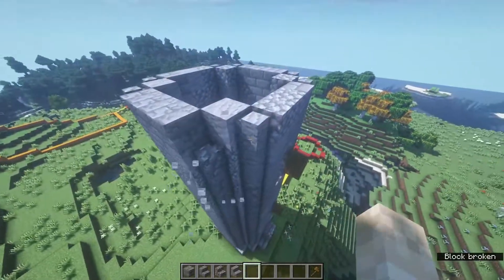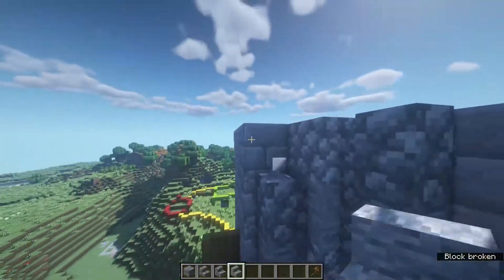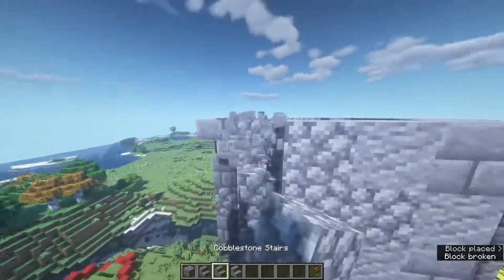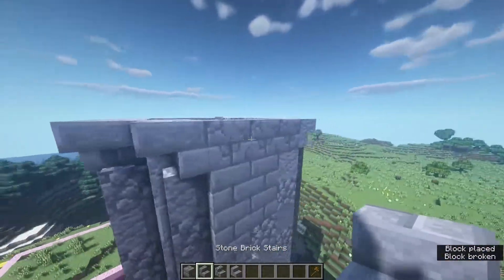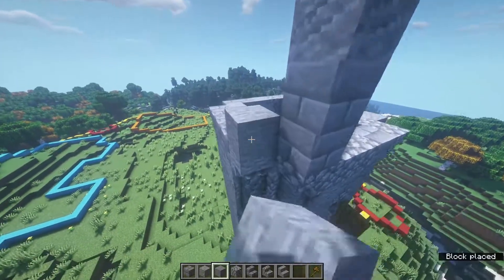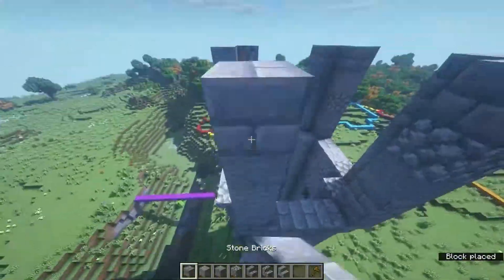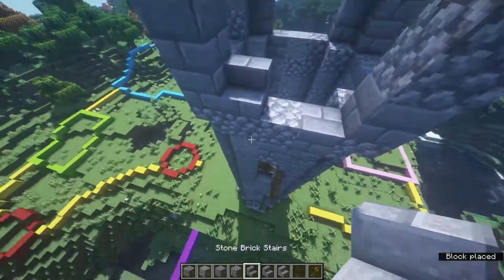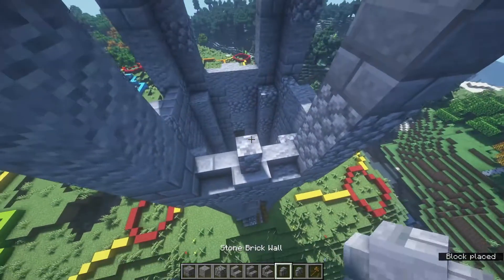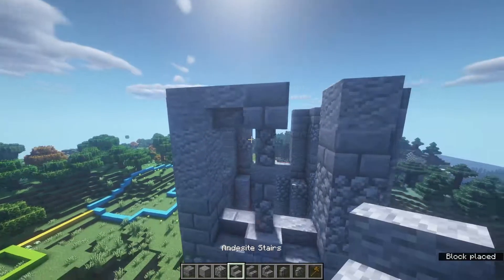To do the top of the tower, come up here and get rid of the walls at the top. Then place an upside down stair facing outwards — from the front it's going left, on this side going right — and do that all the way around. Then above each of those stairs place five blocks and do that all the way around. Then in between each of them place a stair facing this way, then a block, then another stair on each side. In the middle place three walls with a block on top, and in between place upside down stairs.